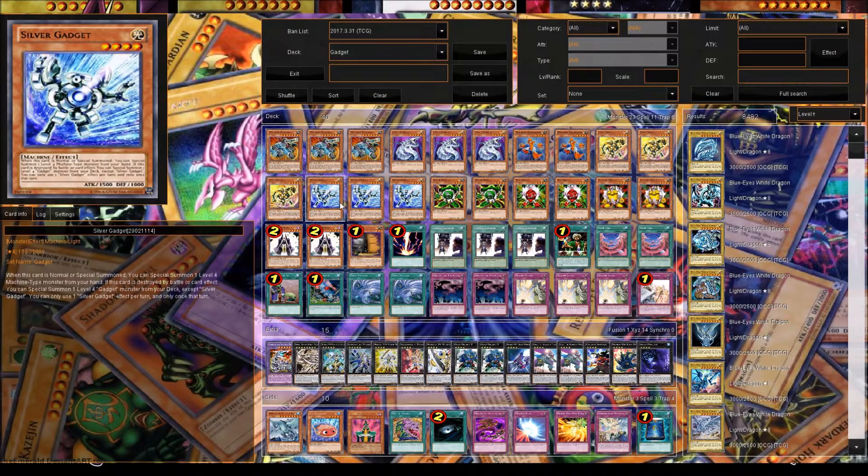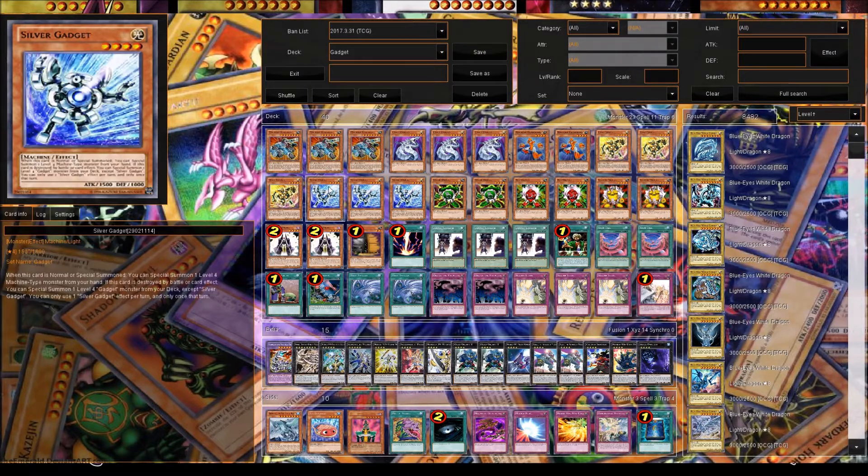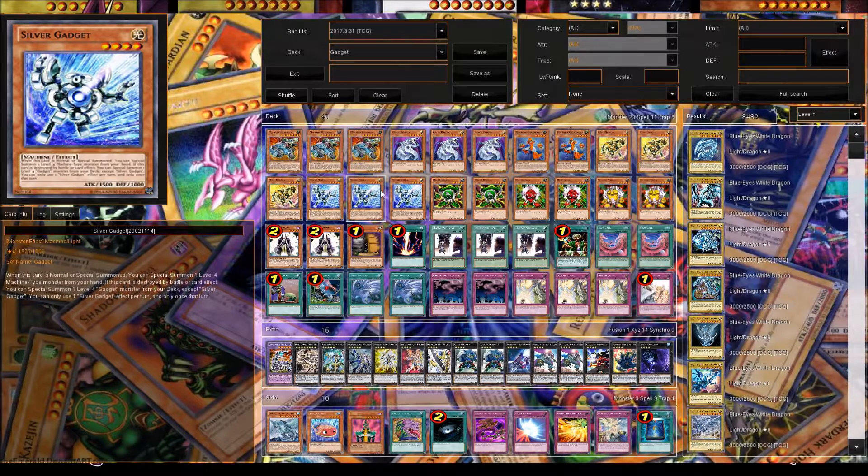We play three Gold Gadgets and three Silver Gadgets. Whenever they're summoned in any way — normal or special — you can special summon a level 4 or lower machine from your hand. So you can go Gold Gadget, use his effect, special summon Silver Gadget, use his effect, and then get like another gadget or whatever. You can only use the effect once per turn, but even if they're destroyed by a card effect and sent to the graveyard, they still get their effect — though still only once per turn.